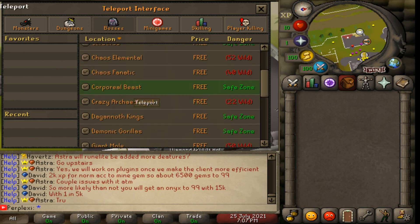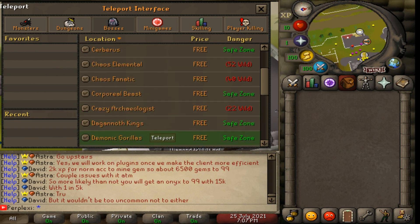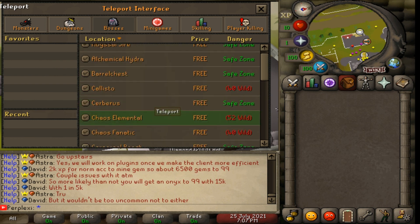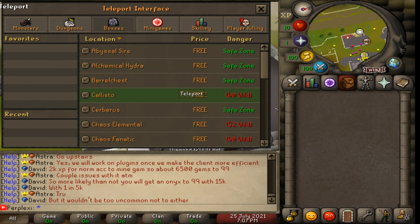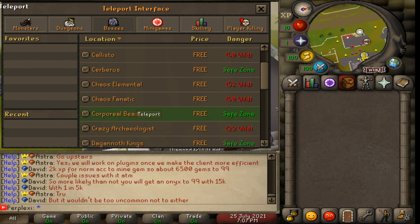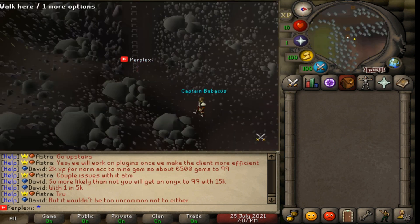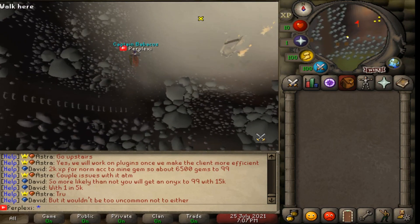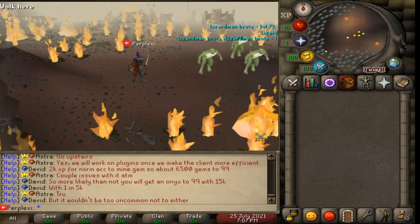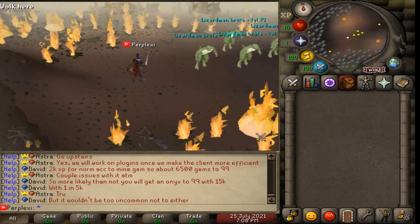For bosses, they have a ton - demonic gorillas, crazy archaeologists - though note that some are wilderness areas, so make sure you're safe. They have colossal alchemical hydra, abyssal sire, cerberus, chaos fanatic, chaos elemental, and corporeal beast. I went to check out the lizard shamans - look at this, they literally have lizard shamans! Another thing I love is this server runs on Runelight, which is one of the best OSRS clients.